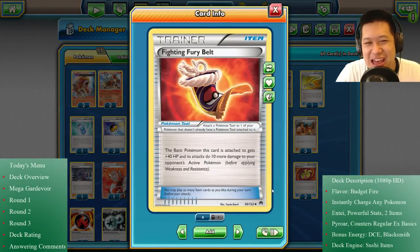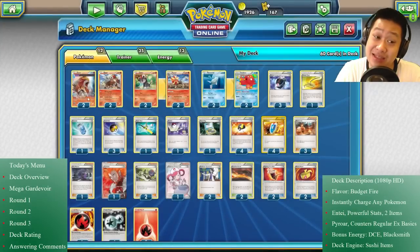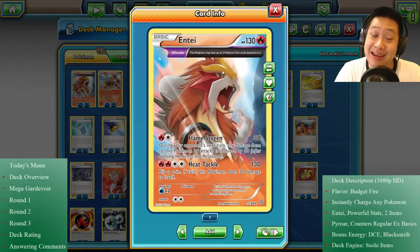You buy the Fighting Fury Belt kit. You upgrade your motorcycle with this — you're going to have a very comfortable leather seat. You get 40 hit points and 10 damage each one you stack. So if you happen to get two of these on him, he's going to have 210 hit points — going from 130 to 210. And his damage goes from 50 to 150.